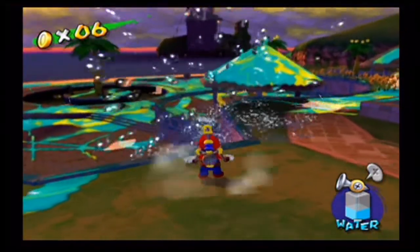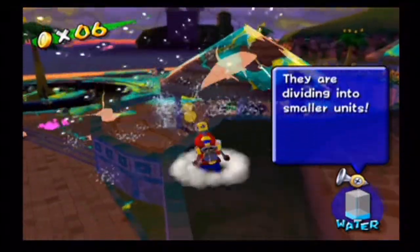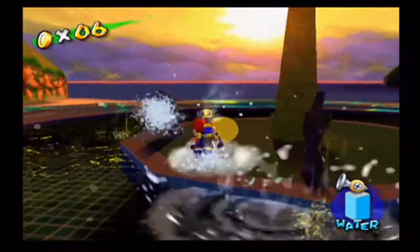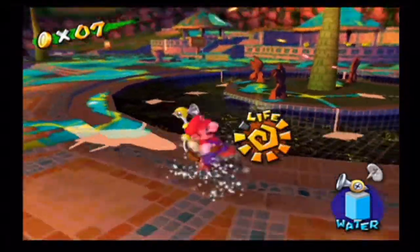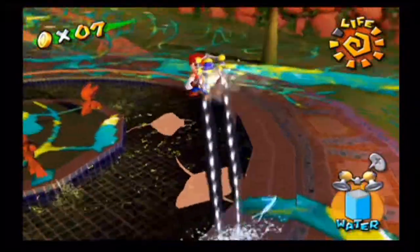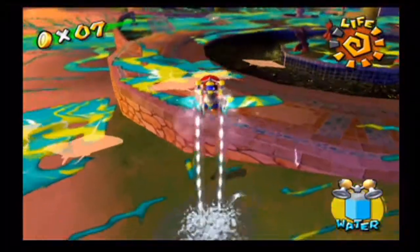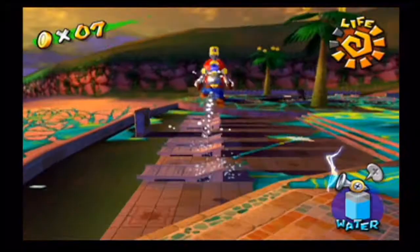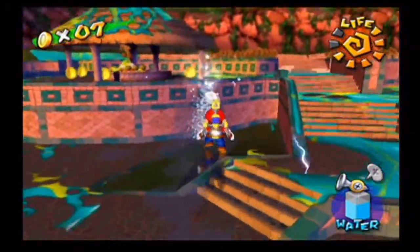You're gonna have to keep on spraying at them, but you also need to be very careful. As that Pianta tells us, there's gonna be a lot of electric goop, and every time you touch it, you will take damage. It becomes a lot more hazardous than in previous worlds like Bianco Hills and Ricco Harbor. Every time the manta-ray silhouette wanders around Sirena Beach, it's also spreading electric goop, so we need to be very cautious.